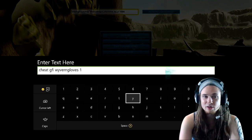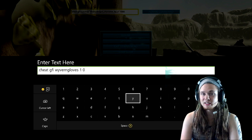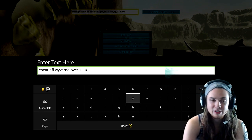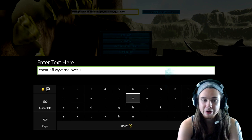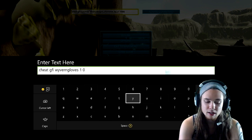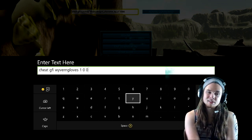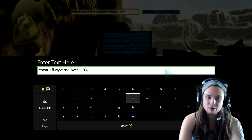The next number is the quality. Skins don't have quality, so just put zero. Usually if it were an item other than a skin — like a tool — and you wanted it to be ascendant, you'd put 100. But for a regular primitive item you'd put zero. We're putting zero because it doesn't matter either way. Then the last number: put zero because we want the actual glove, not the blueprint. Zero is the item, one is the blueprint — we want the actual item.